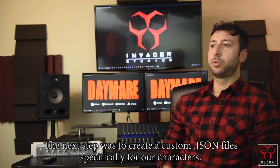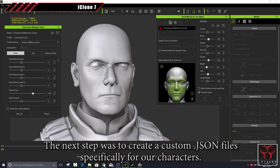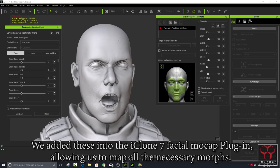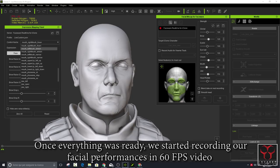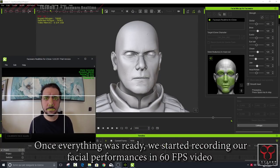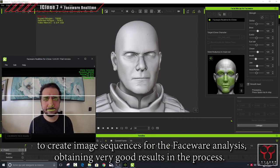The next step was to create custom JSON files specifically for our characters. We added these into the iClone 7 facial mocap plugin, allowing us to map all the necessary morphs. Once everything was ready, we started recording our facial performances in a 60fps video to create image sequences for the Faceware analysis, obtaining very good results in the process.